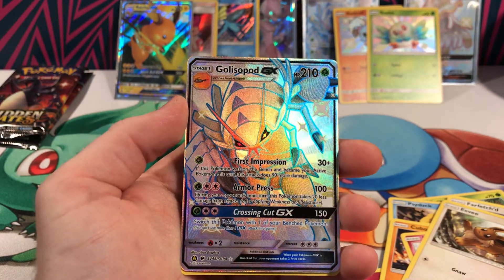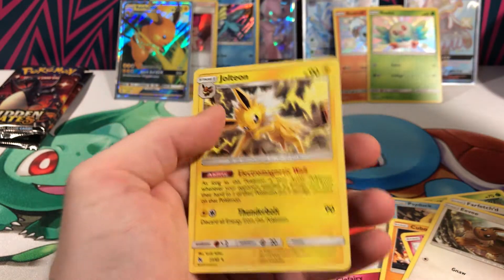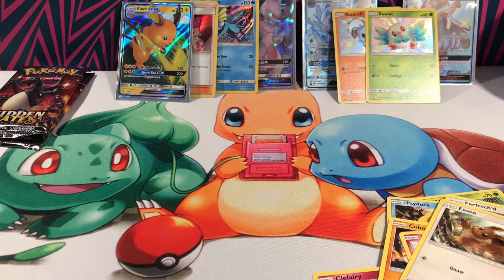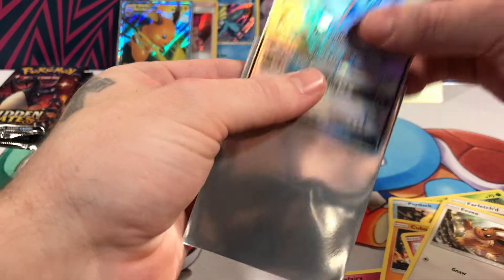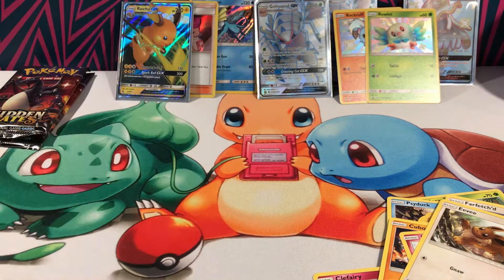Another Golissapod GX — nice. Just shinies all day, and a Jolteon. I won't complain about a Jolteon. Wish he was a little shinier, but I still won't complain.